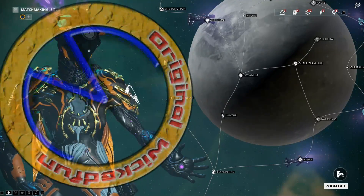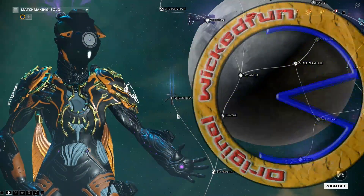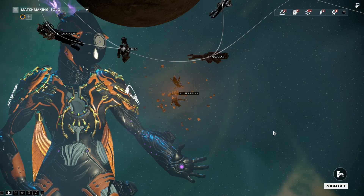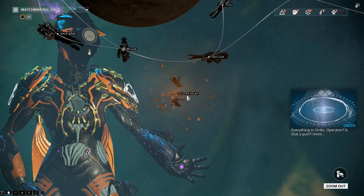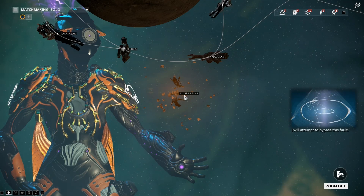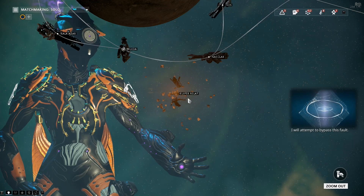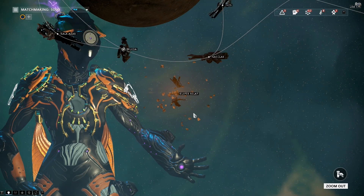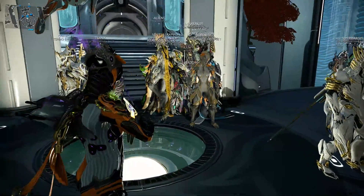Baro Ki'Teer has returned. On PC and Xbox he is located on the Orcus Relay, but over on PlayStation 4 he's on the Koopie Relay — that's an I not an L, by the way — which is of course on Eris, though it has been destroyed on PC and Xbox as well. Let's see what he has on PC first.